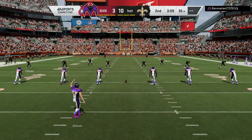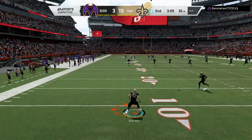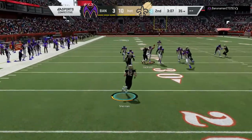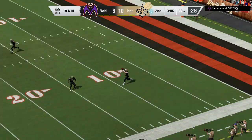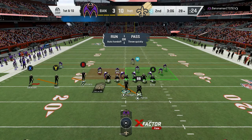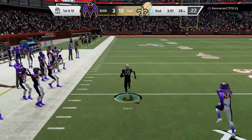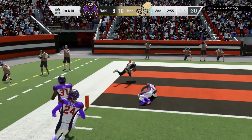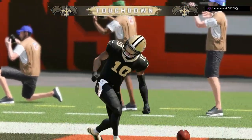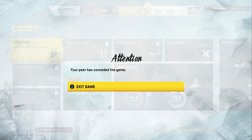We are going to return the kickoff — hopefully we can get something going, you never know. He's going to kick it to my fullback again — I hate when people do that. Alright let's start off with an RPO bubble thing, probably just going to pass it. Oh my gosh, it's wide open! DeSean Jackson — go go go go go! He may go all the way — touchdown! Let's go! Get out of here buddy, he's gone!